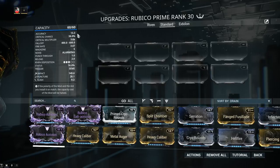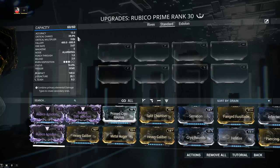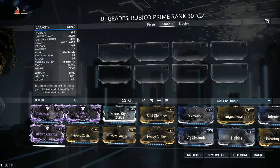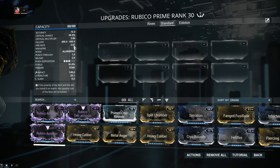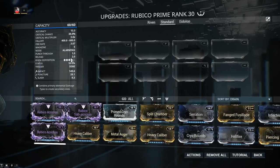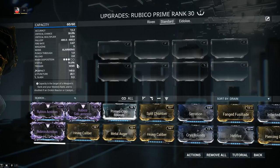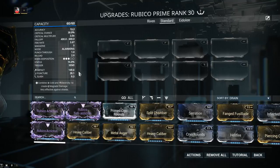The accuracy is 13.3, but this refers to the non-scoped accuracy — there will come times in ordinary everyday missions when you're forced to use your sniper rifle like a shotgun. Critical chance is 38%, and this is where the Rubico saw a huge increase with the Prime version — 8% more base critical chance. That might not sound like much, but this is base critical chance, so all your critical chance increases from mods will be based on this. Critical multiplier is 3.0x, fire rate increased from 2.67 to 3.67, reload got buffed down to 2.0 seconds from 2.4 seconds, and status chance is up to 16%.